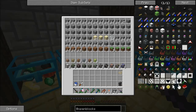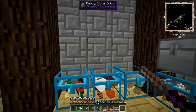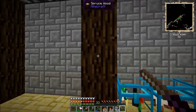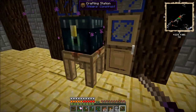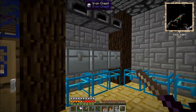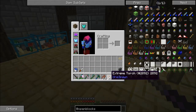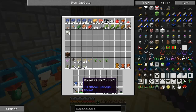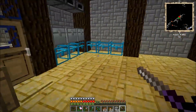I also installed another mod that shows which mod items are from. As you can see in the tooltip, it shows iron chests, Tinkers' Construct, Minecraft, Natura, Random Things, Carpenters Blocks — it's awesome. I also installed Chisel mod, which is awesome and can make tons of different block types.